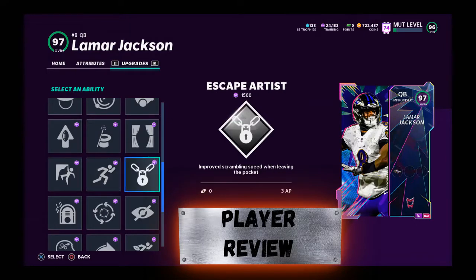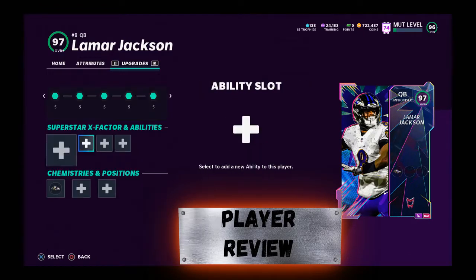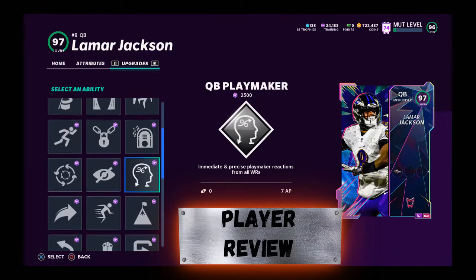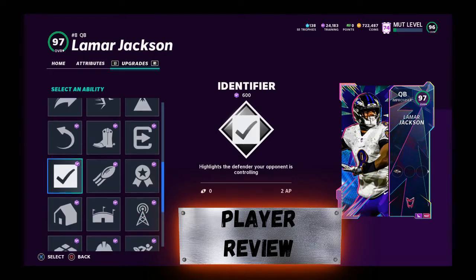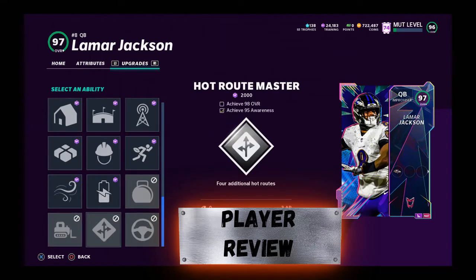We're gonna give him the field and show you what he can do with escape artist and gunslinger. If you're reading your defenses right and making the right throws with his speed, you can easily get his speed to 99. If you power up to 98 and put sprinter on him, that's 99 speed for a quarterback — that's insane. This guy is gonna zoom around the field and does what he wants. Power him up to get it.